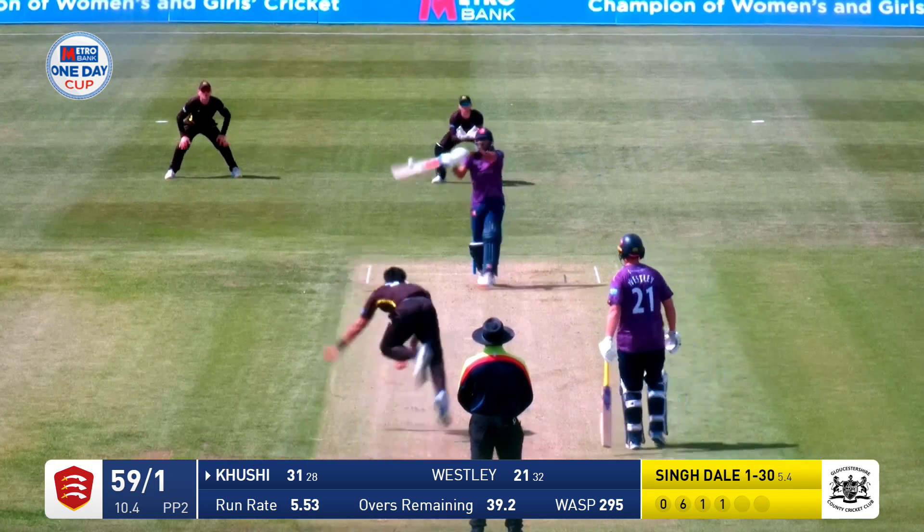121 for nine. Singdale bowls — clubs that away for four. Past Richards — that's a thick outside edge, that's four runs. That's gone up in the air — that is six. Big one to Ajit Singdale.